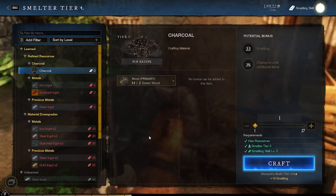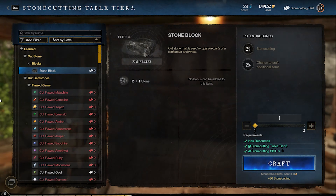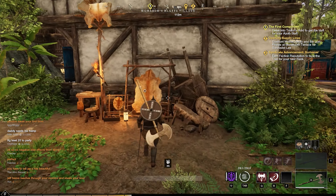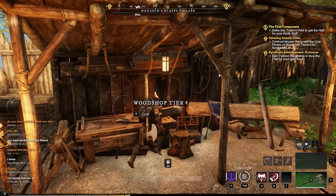Once you've gathered those resources you need to be able to refine them, in which case there are smelting for iron, stone cutting for stone, tanning for leather, weaving for all kinds of fibers you'll find, and woodworking for any of the wood that you'll chop down.